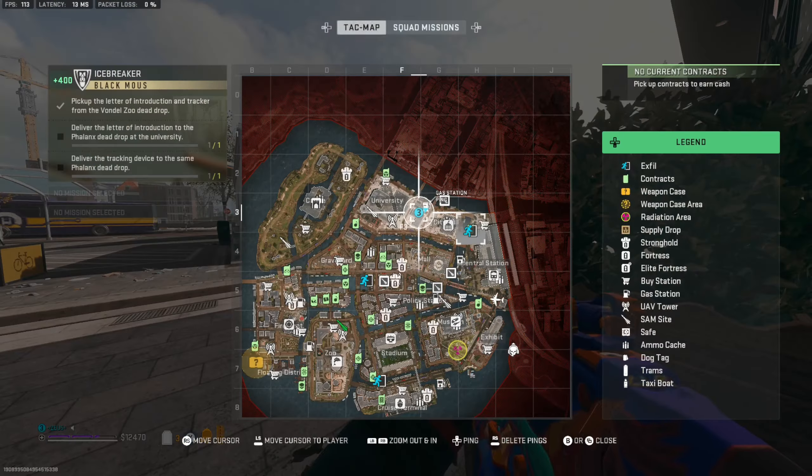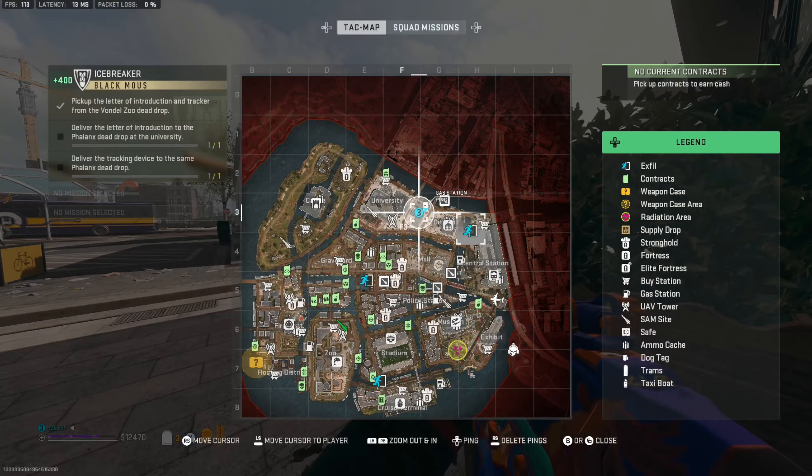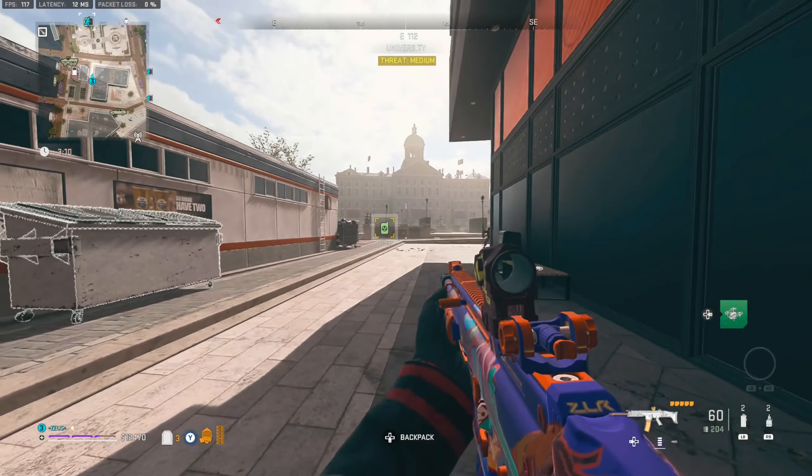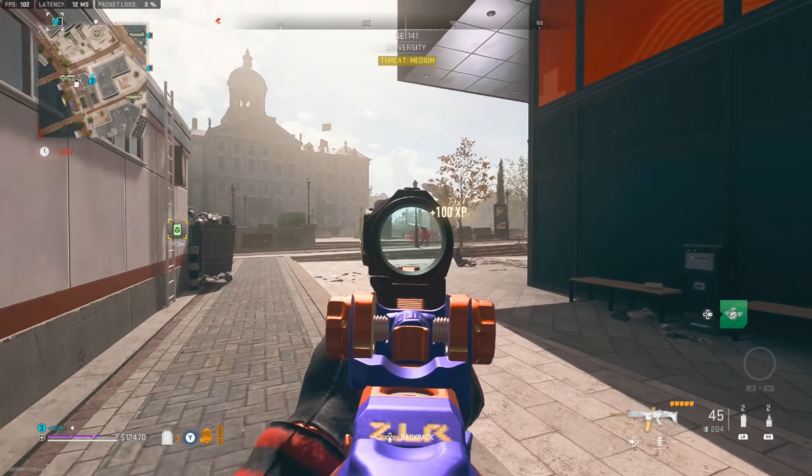Just behind this petrol garage there will be the second dead drop. Pause the video if you need to. Open up the dead drop and put those two items straight in it, and that is you done. The contract is literally that easy, guys.